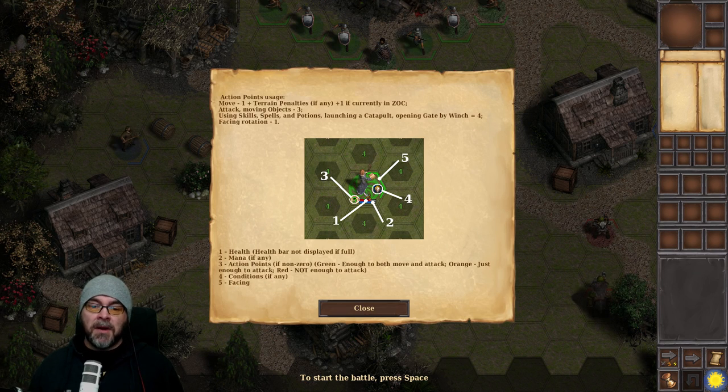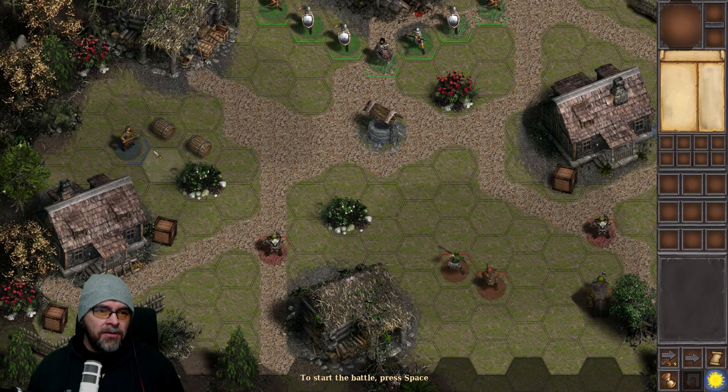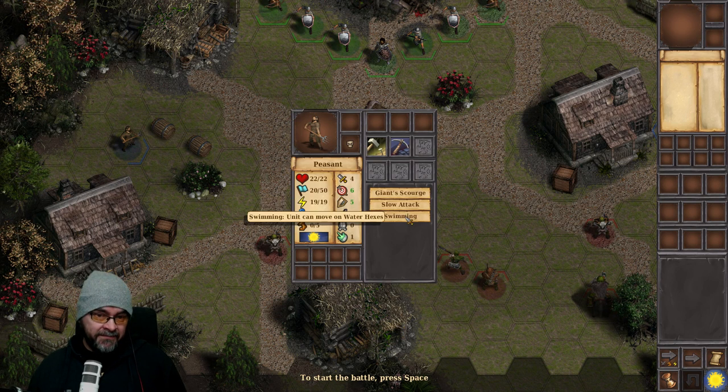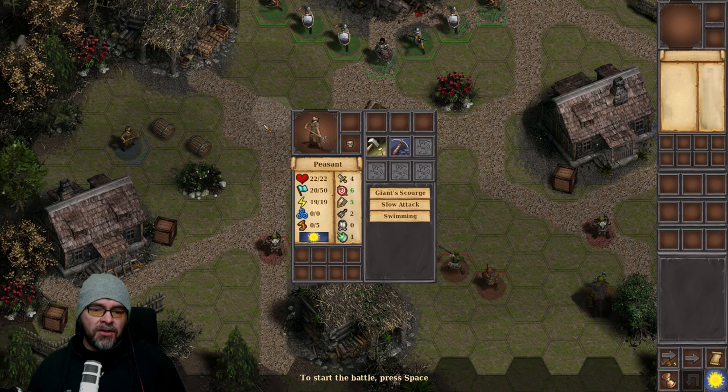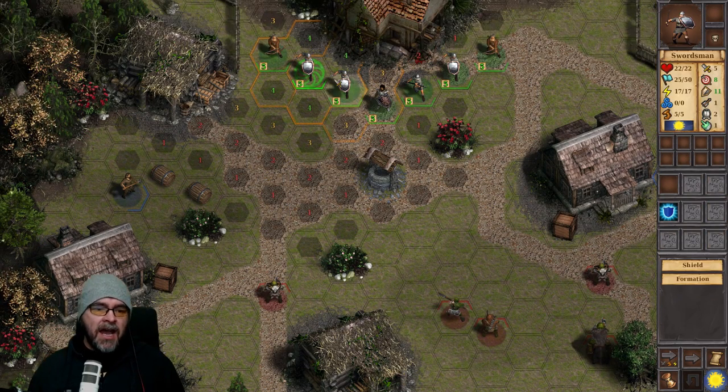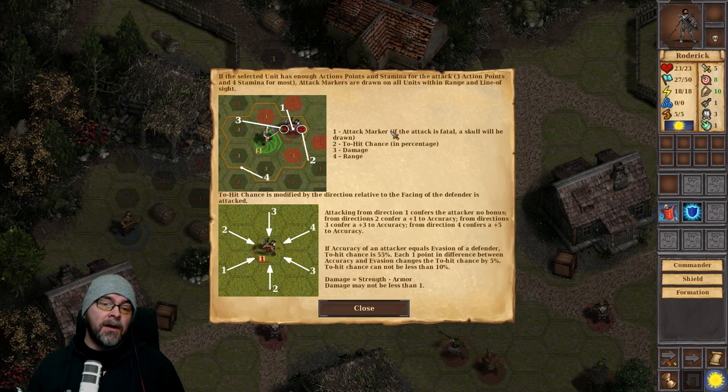There's a peasant on our side with a giant scourge, slow attack, and swimming. He can move on water tiles. Roderick is our commander — he's got 22 hit points, a bit more powerful. Units within 2 hexes receive plus 1 to accuracy and plus 1 to evasion from his commander bonus. We don't want him to die, so we'll put him back here.